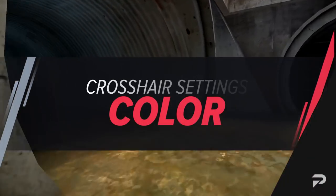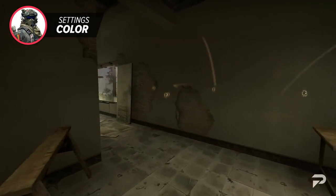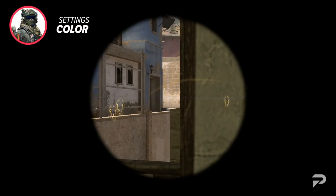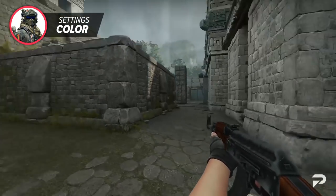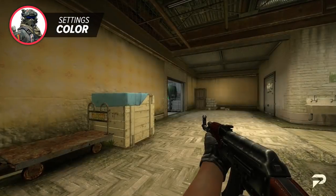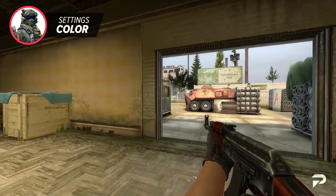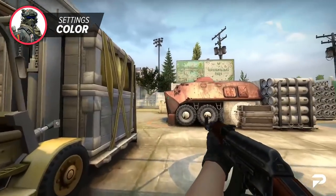The first thing we have to talk about is color. Color is something that a lot of people generally see as a personal preference, but it really is something you should think about. A lot of people generally like green, as it's a pretty standard color across games, but arguably it's actually not the best. With a lot more green maps coming out such as Ancient and Cache, it can be quite hard to spot at times, and there's honestly nothing that makes green really stand out. For most maps it won't actively hinder you, but there's definitely better options out there.